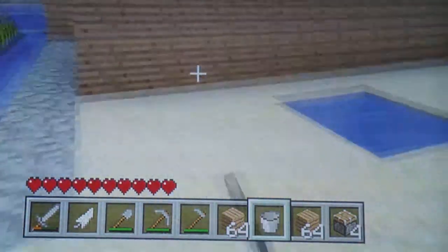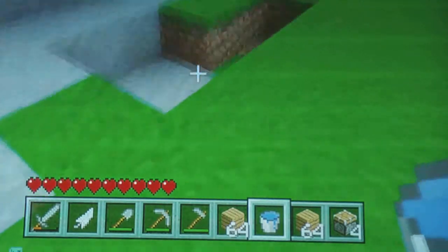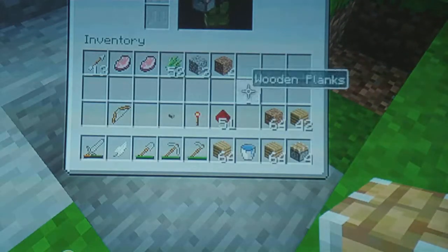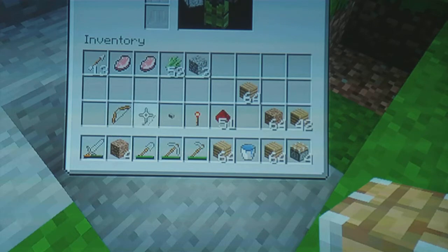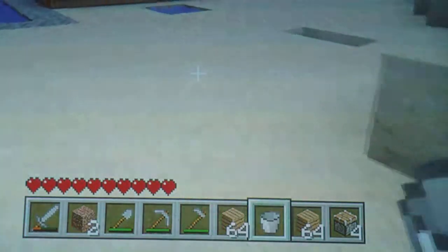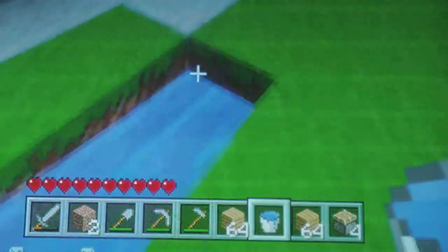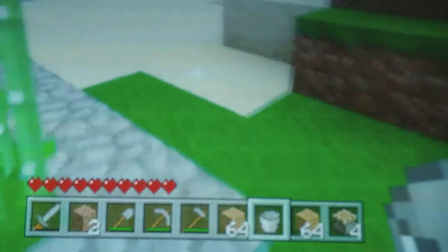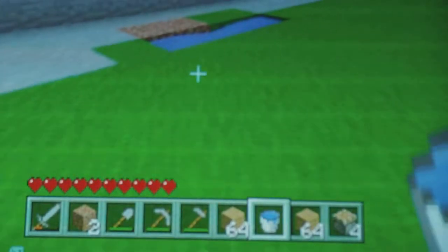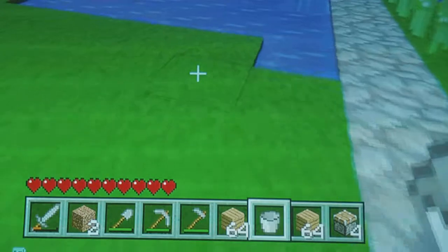If it's longer than the redstone can carry, you'll have to have two buttons. You need to make an infinite water supply, which is just one water block in opposite corners. You put the two buckets of water in different corners of a two by two square and it makes an unlimited supply of water.